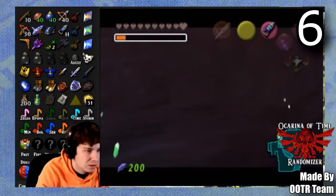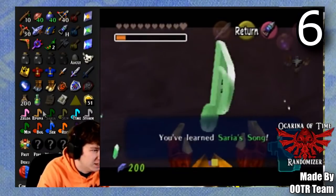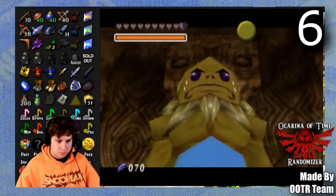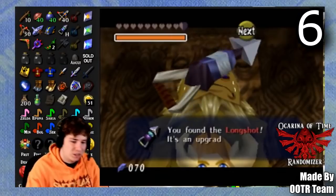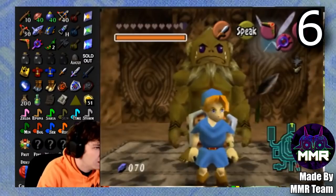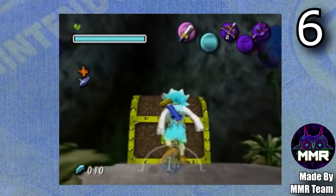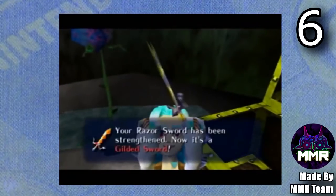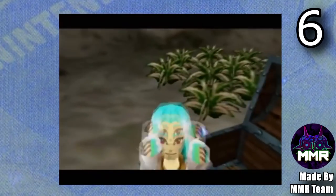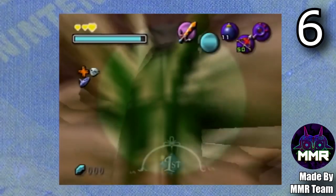I was a little skeptical trying the Ocarina of Time randomizer because I don't know the game that well, but when I tried it I was absolutely astonished at how much I liked it. I ended up doing two streams both over 11 hours long. One thing the Majora's Mask randomizer has that the OoT randomizer doesn't is random music from different games, so it's pretty cool hearing things from other iconic games. The Majora's Mask randomizer crashed on me a couple times on earlier builds, but the Ocarina of Time randomizer was completely stable on console with no issues.